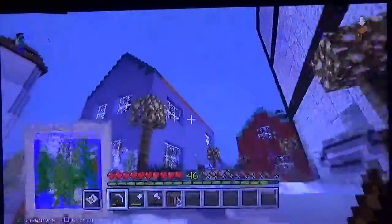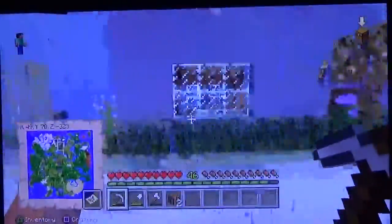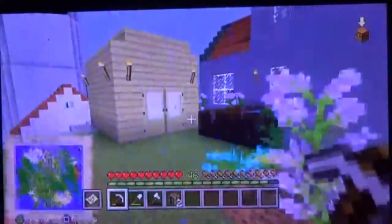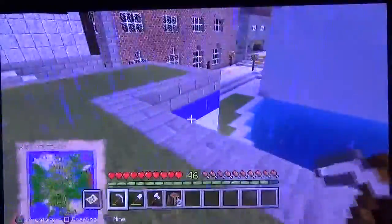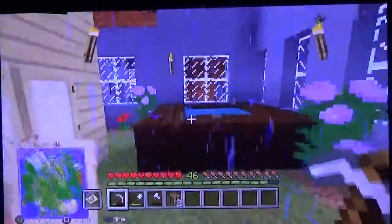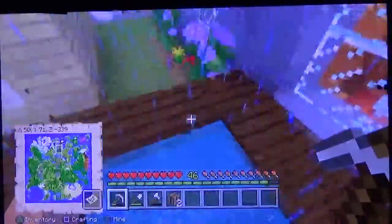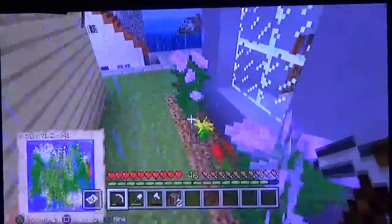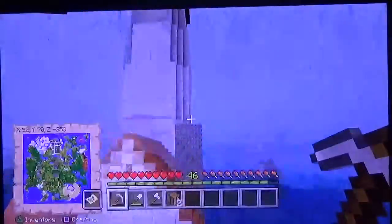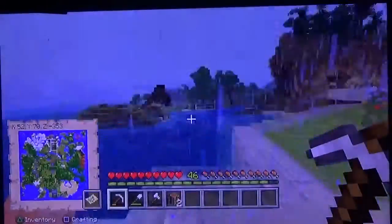This house here — I spent a lot of time on it. Walk all the way around the outside — there are flowers, a shed. I built some of the yard over the top of the fish market. There's soul sand so it's like a jacuzzi kind of. A little staircase down here. There's the lighthouse again with the ridiculous light.